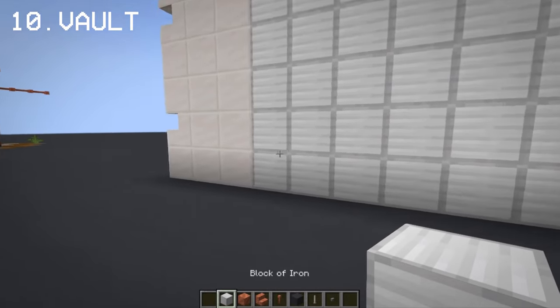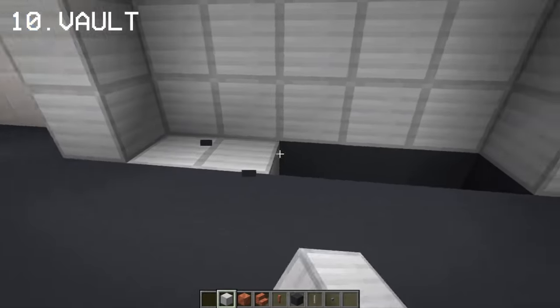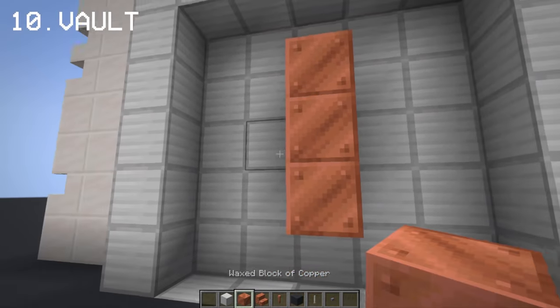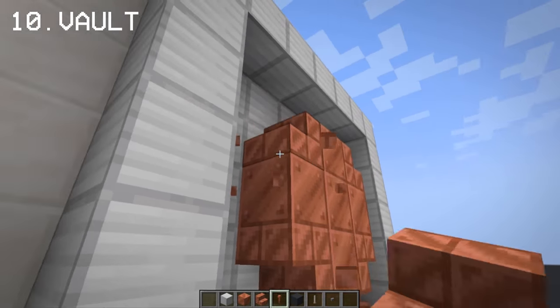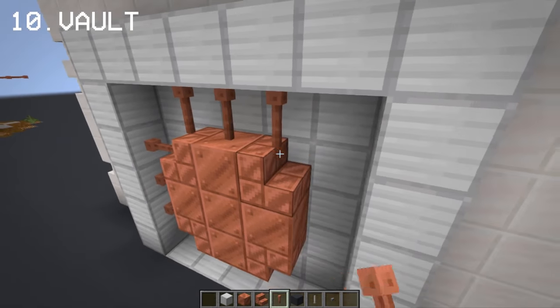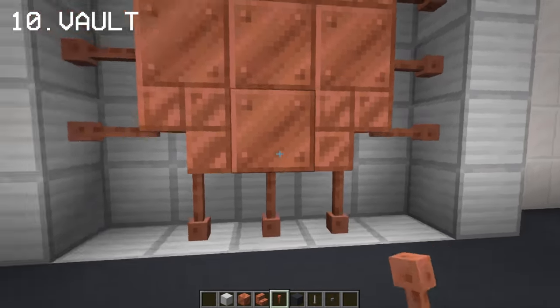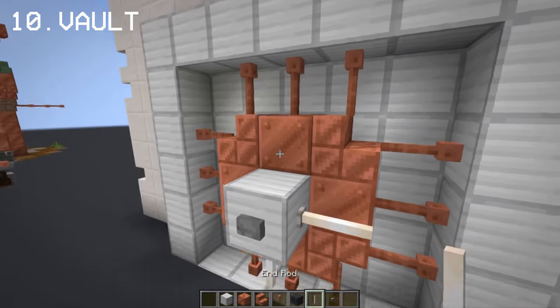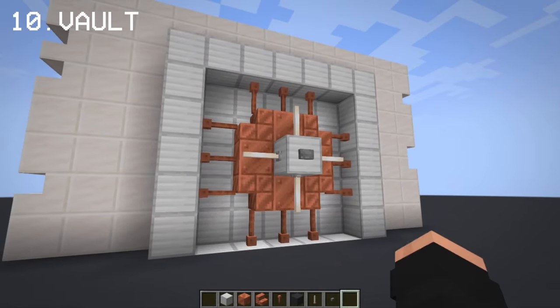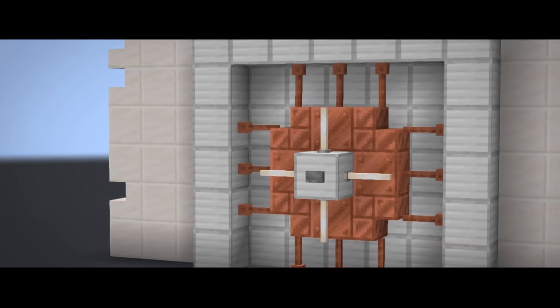I'm going to show you a vault design using copper and lightning rods. With this vault design, you can keep all your raw copper or gold, maybe hide your diamonds and whatnot — it works best when you're making a bank.